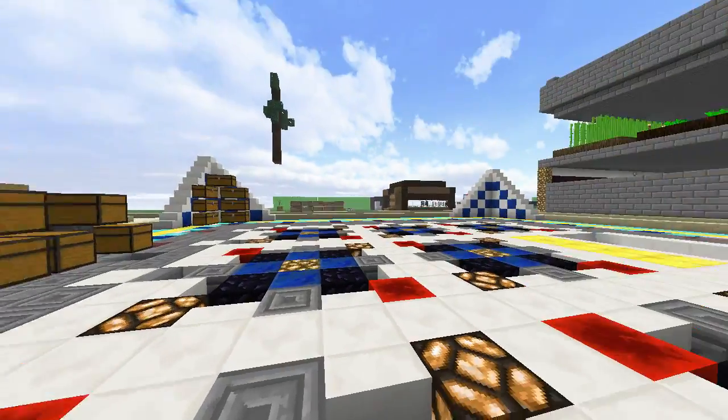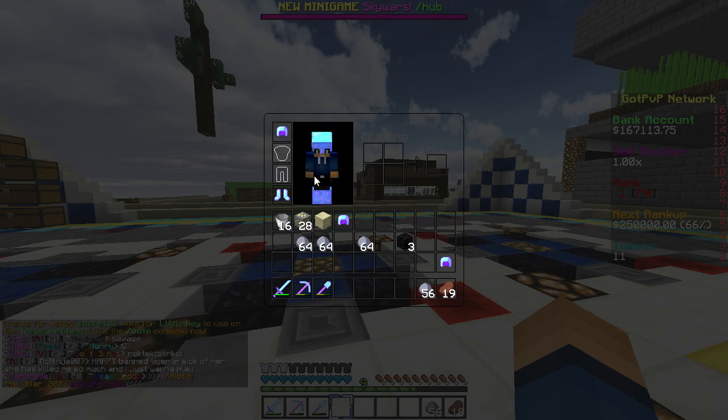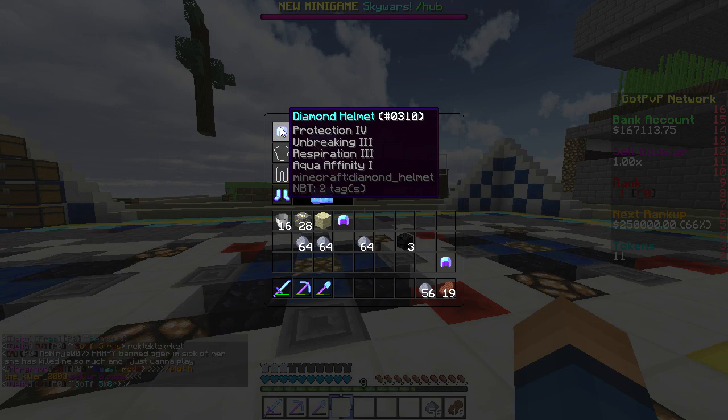We are going to be working on the Ultimate God Set. What I mean by the Ultimate God Set is this. I got this legit — I was grinding for XP and decided to do it off-camera because I thought it was boring. It has Aqua Affinity, Respiration 3, Unbreaking 3, Protection 4. The only thing I need is Thorns 3, and then I'll have an OP helmet — a God helmet.